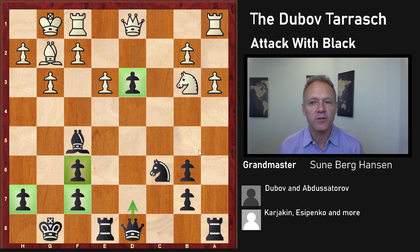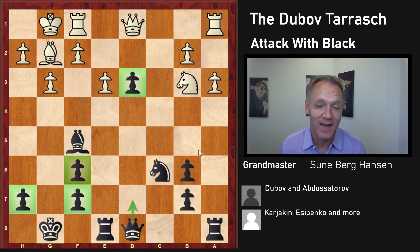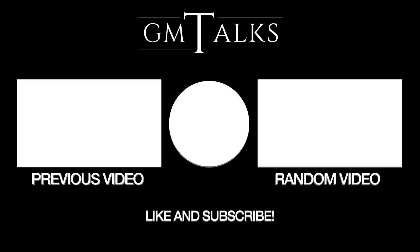Anyway, this was the Dubov Gambit. Having the Taras as an opening in this series was requested by one of our paying members, so it pays to be a paying member if you want to decide what's coming here on GM Talks. I hope you enjoyed this, and good luck with this gambit. I kind of like it — I'm gonna try it in blitz later this week. I think it looks like a lot of fun to play this with black. Thank you for watching. I'll see you next time.